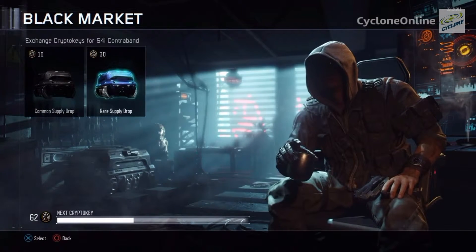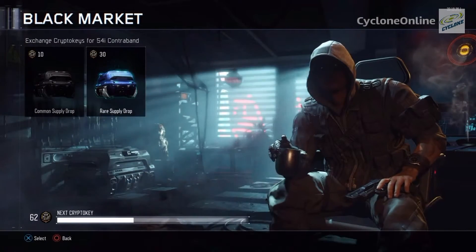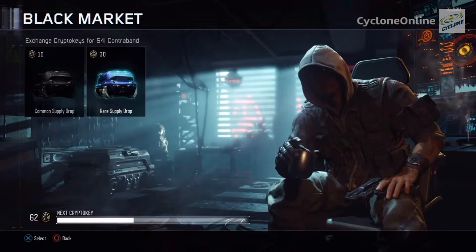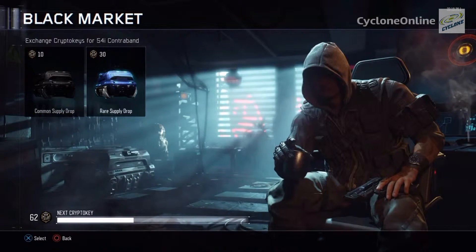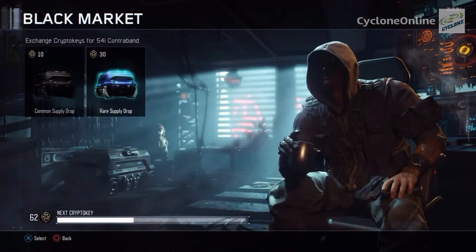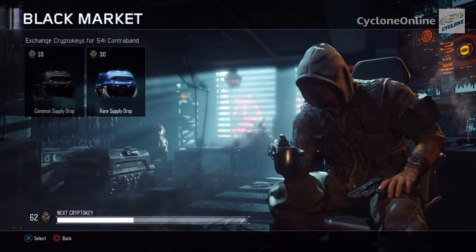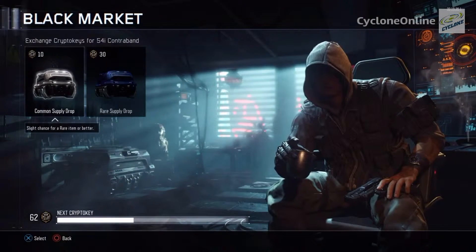The only way to get crypto keys is by playing online. The only way to earn them is by completing a game — win or lose, you'll still earn crypto keys. The more you win, the faster your bar fills up to earn more keys. I'm not sure exactly how many you get per game, but winning more definitely helps fill that bar faster. Today we're going to be opening common supply drops.